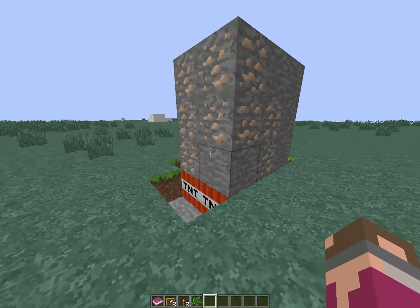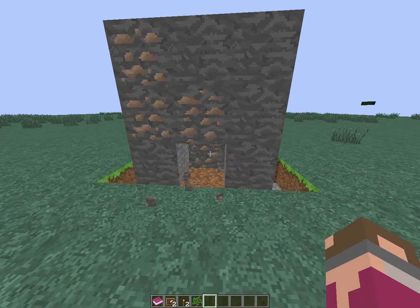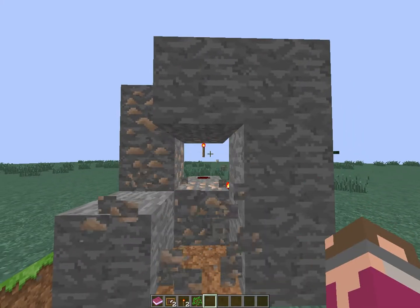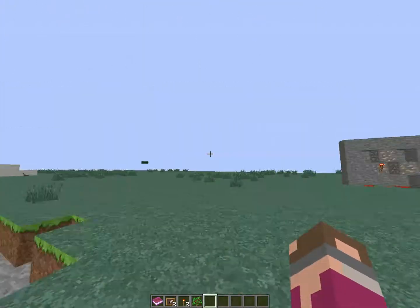They're mining iron ore and they don't know what's in it. They mine the first block — nothing happens. Second block — nothing happens. Third block — nothing happens. Blast. Boom. GG.